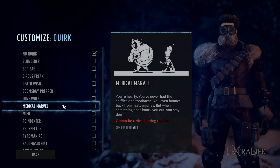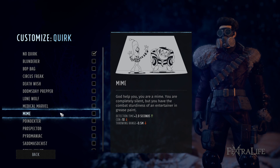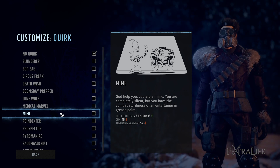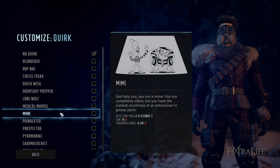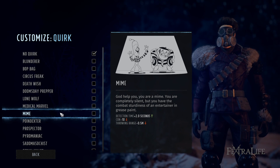Mime is another great quirk for a point character or stealthy character. It takes an additional two seconds for you to get spotted, which is a lot of detection time — it lets you get into range. If you're playing a stabby, sneaky character, absolutely consider getting this one.